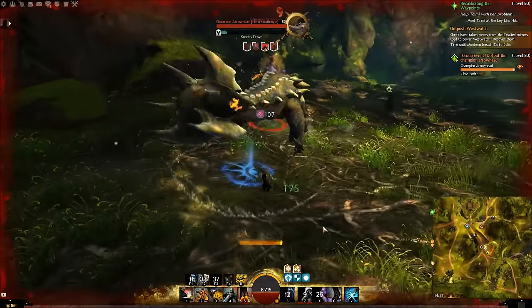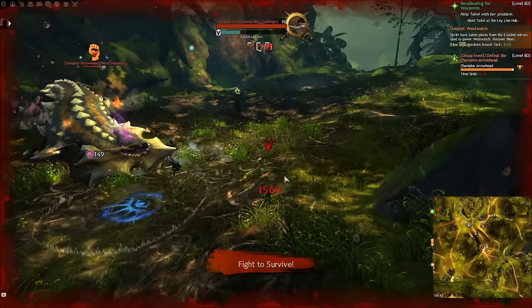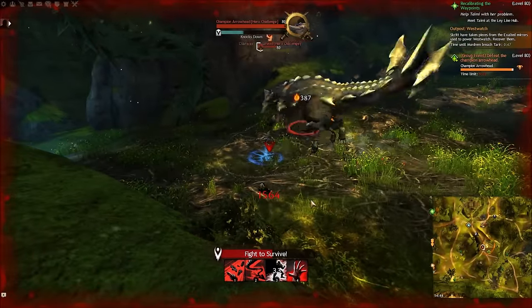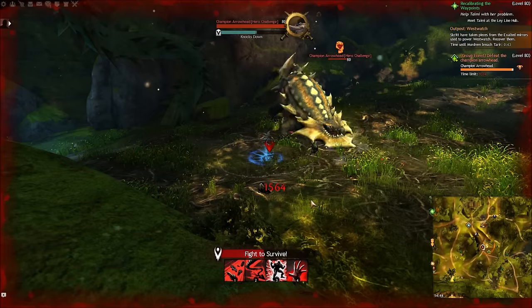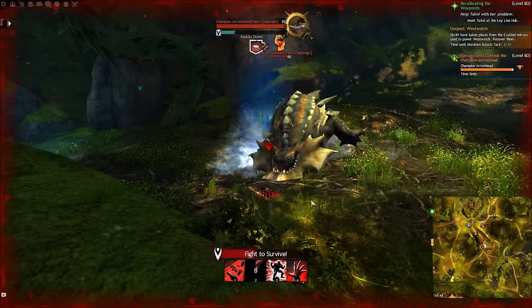We're going to use F4 which gives us super speed. I didn't really want to use it at that particular time because I wanted to show you super speed in conjunction with slick shoes — it's a very effective combo. People that do it on Gorseval as engineers can remove the defiance bar almost by themselves.